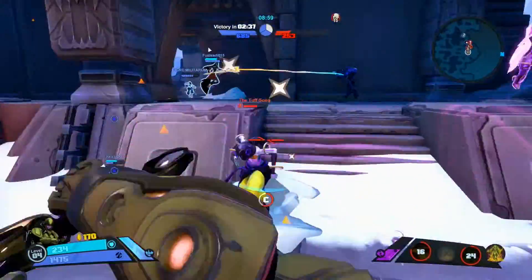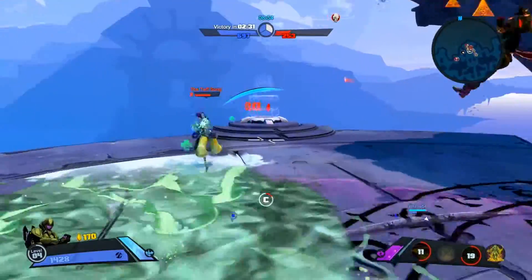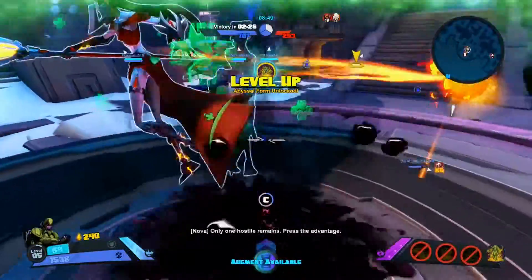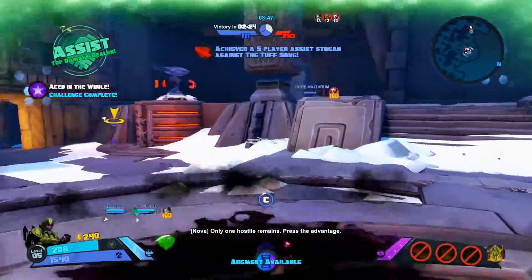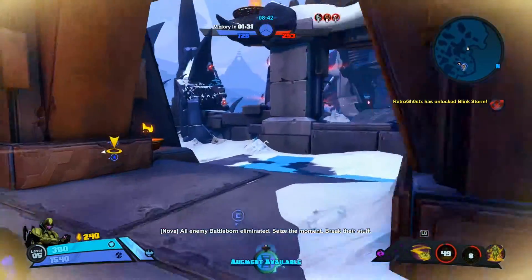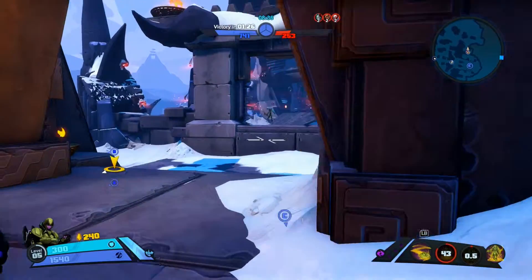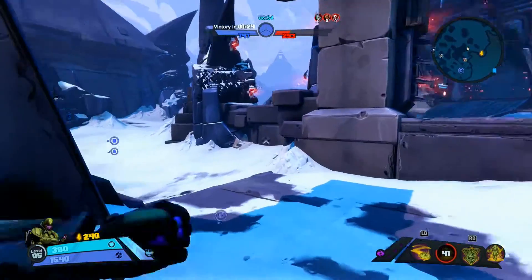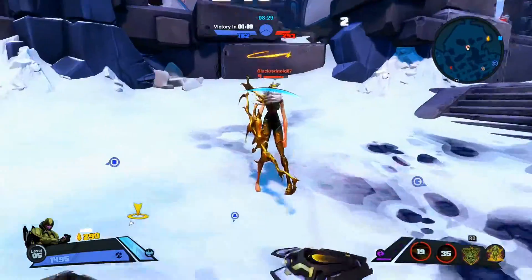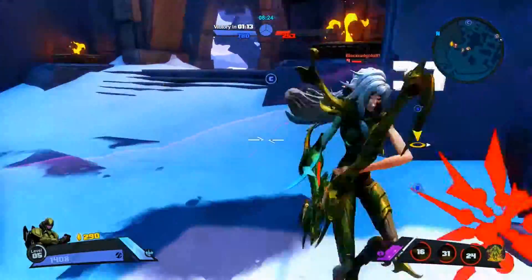There's the classic combo: knock them the fuck out, draw them in, and murder. Alani could be considered broken too — they just nerfed her health super hard. I think they took it down by 400. So 1,400 health for a healer is a little high. I don't really know what Miko's is. There's the health regen every second from the corruption. I feel like Thorn — look at her getting just absolutely mutilated by me. I think Thorn needs a buff.